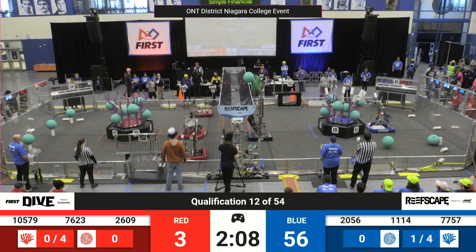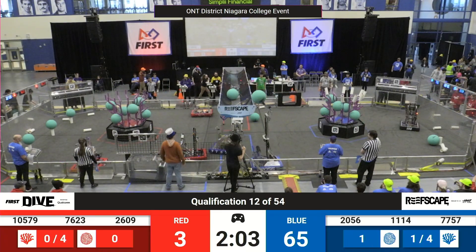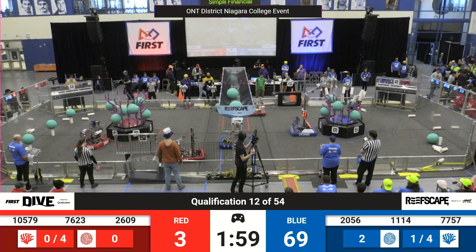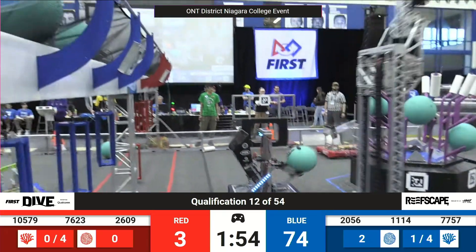All in the red lines, looks like they're having some problems — not moving around. Hopefully we get them before the end of the match. Over on the blue lines, 11-14 looks like they're grabbing some algae from the reef, probably going to go score that in the barge. Same with 20-56, they're alliance partners.